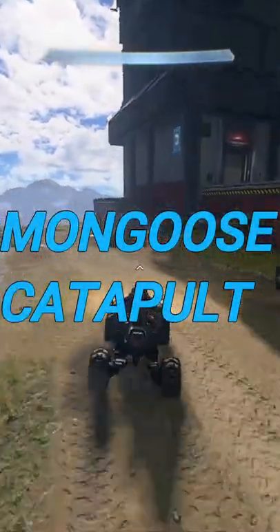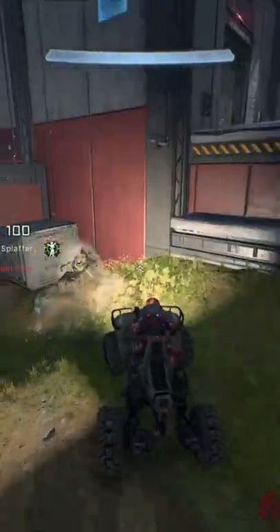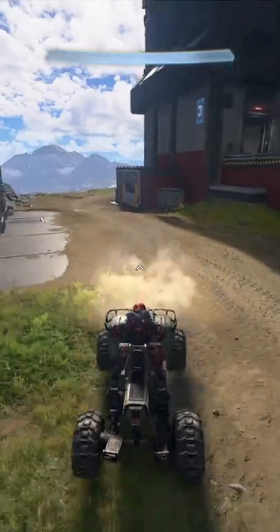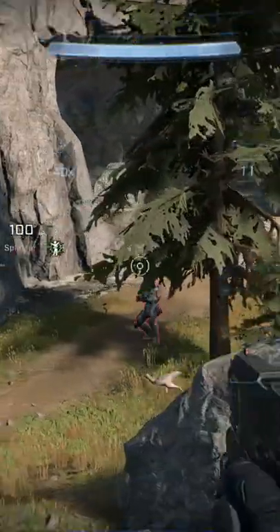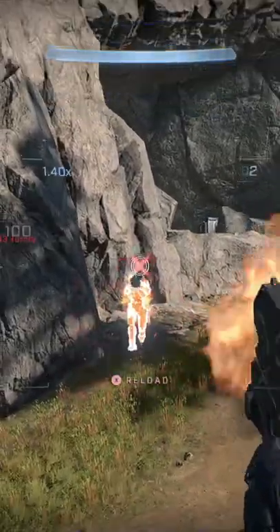By combining the mongoose and the repulsor, you can make for an extremely deadly one-shot kill combo, essentially making the mongoose a flying projectile of death. If you've learned more things about Halo Infinite or the mongoose itself, be sure to stay tuned as I have a mongoose video coming out soon.